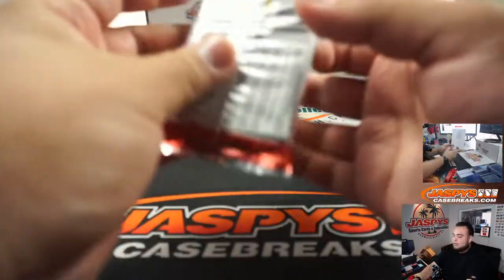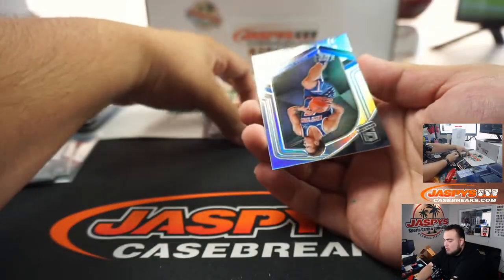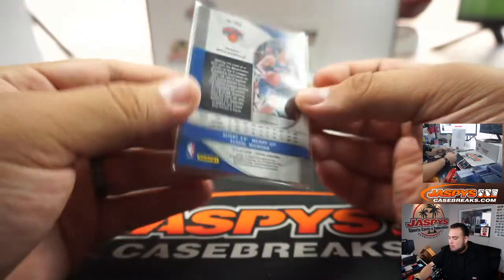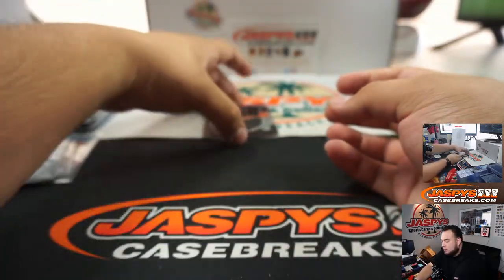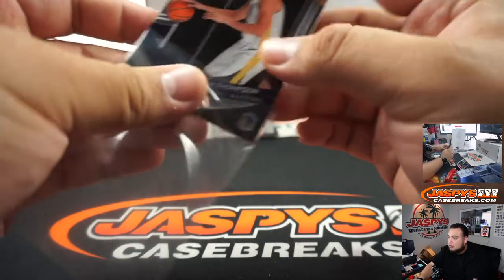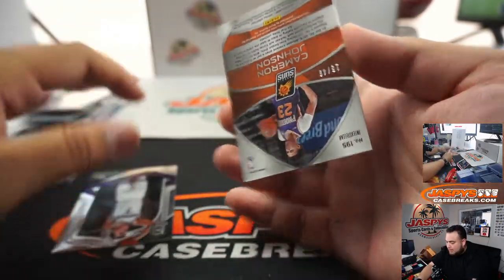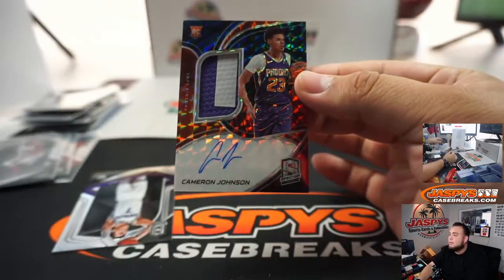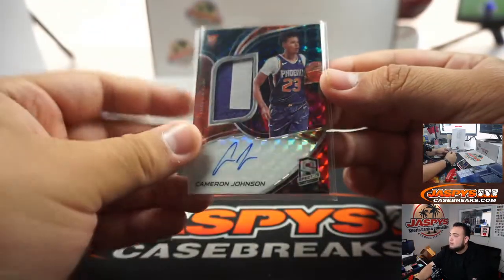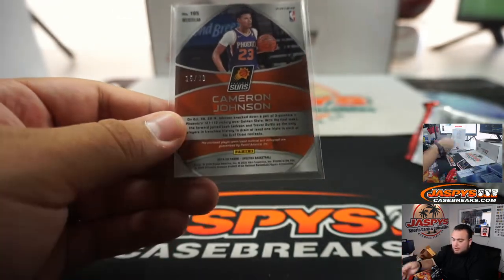Alright, last one guys, good luck. You got Ignace Brazdeikis — not numbered. Got a little Klay Thompson. And behind Kyle Guy is Cameron Johnson to 49 — and what a beautiful patch auto. That is 5 out of 49, spot 5 going to Robert.